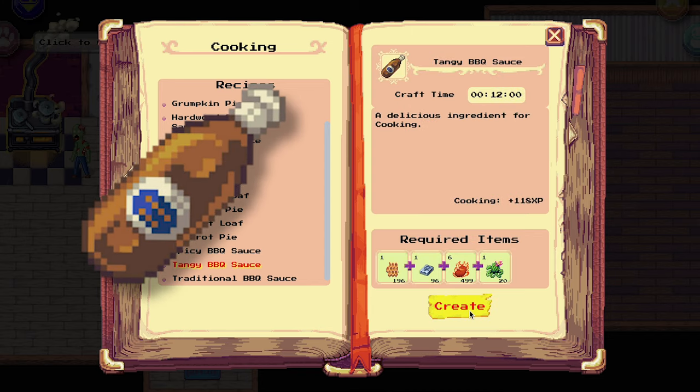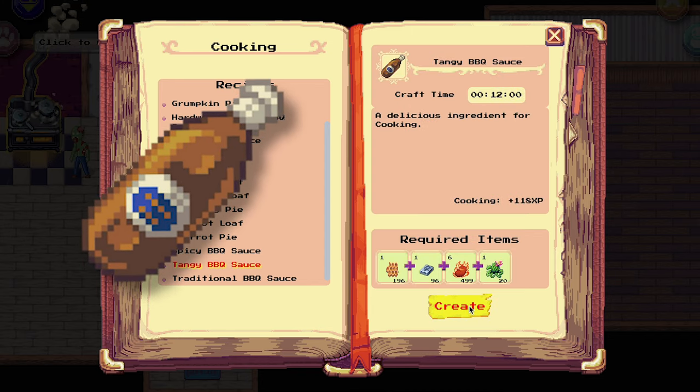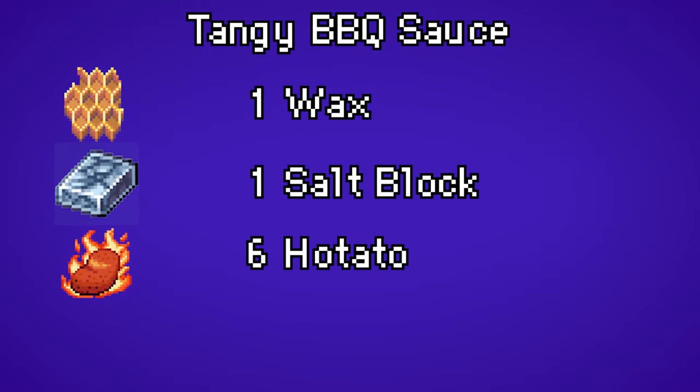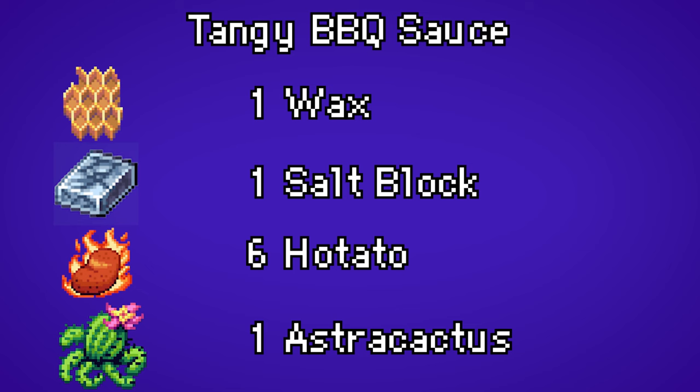For the tenji barbecue sauce you need one wax, one salt block, six hot potatoes, and one astra cactus.